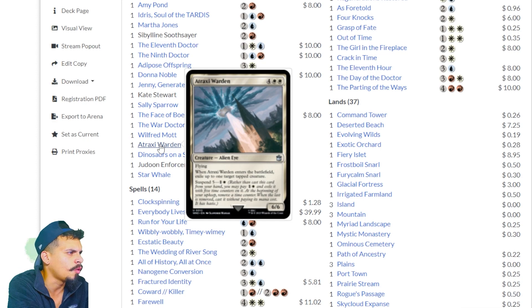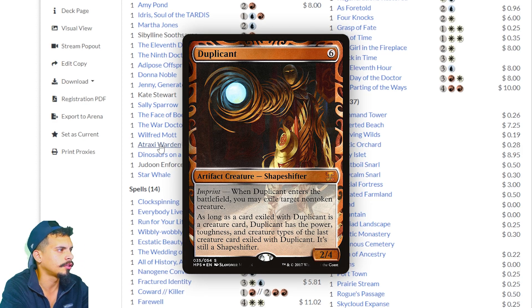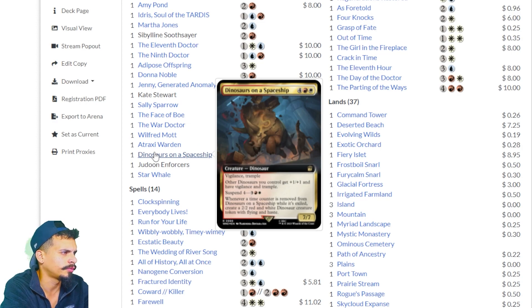Atraxi Warden — flying. Whenever it enters the battlefield, exile up to one target creature. Six mana, but you can blink it to keep exiling things. Dinosaurs on a Spaceship — vigilance, trample; other dinosaurs you control get +1/+1 and have vigilance and trample. Whenever a time counter is removed from Dinosaurs on a Spaceship while it's exiled, create a 2/2 red and white dinosaur creature token with flying and haste. It's like a board state on a card if you suspend it, or you can just cast it and have the ability. I like this card.